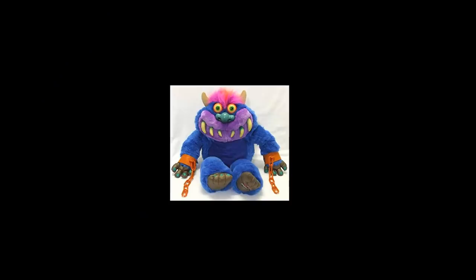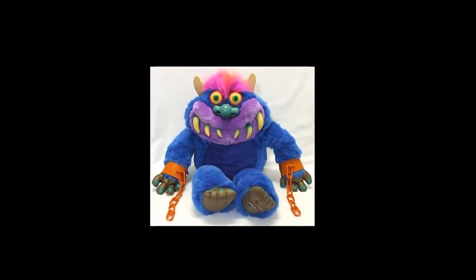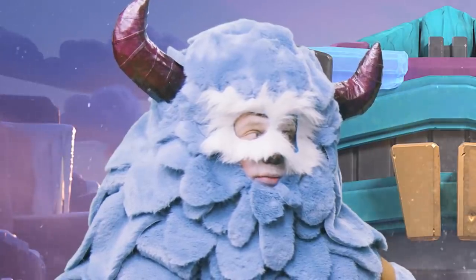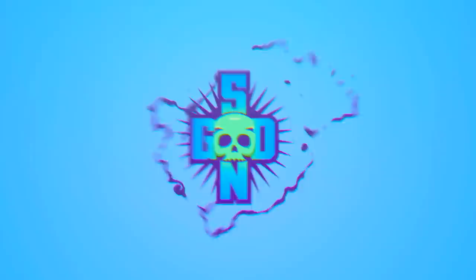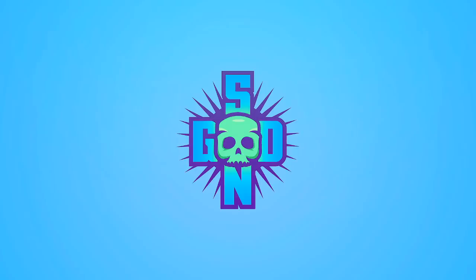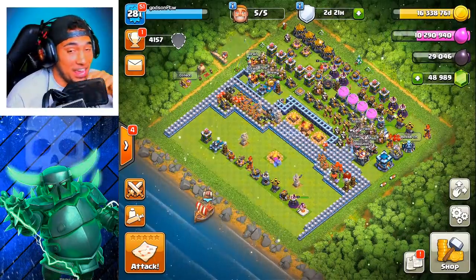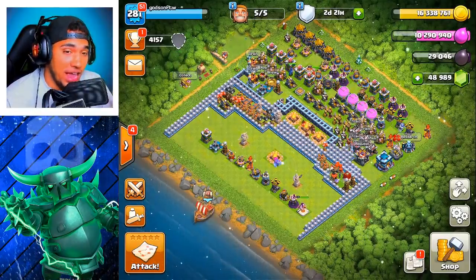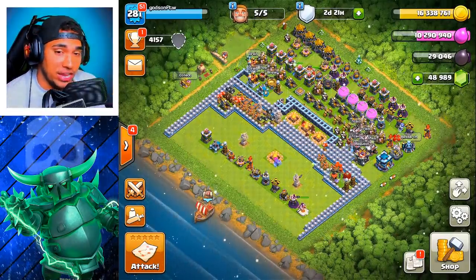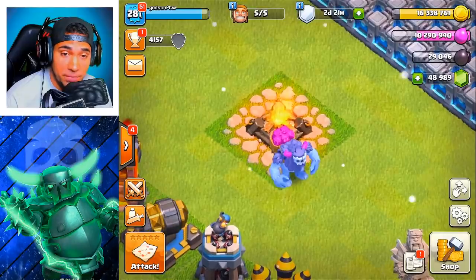Guys, I think I know where Supercell got the yeti from. Yo, what's up you guys, it's Gotsa Dudes and welcome back bros to Clash of Clans. Today we're trying something new — we have a new troop in the game, and this is unheard of. We've had the bowler and the electric dragon it seems like forever, and finally we get another troop. This guy is a funneler; we get to funnel with this dude.